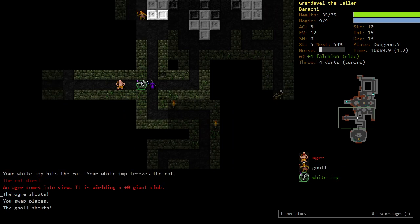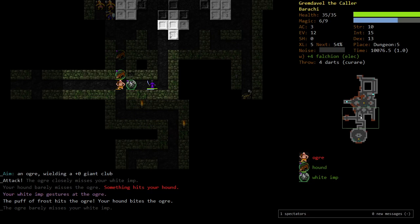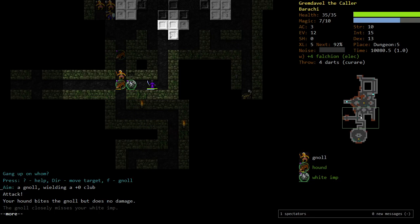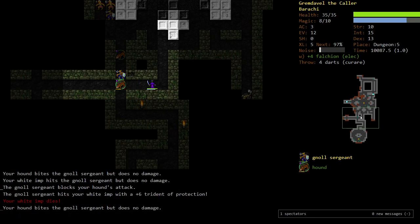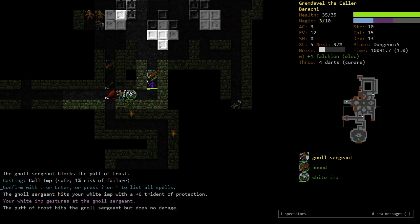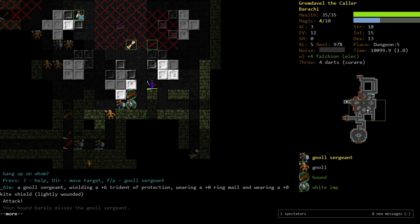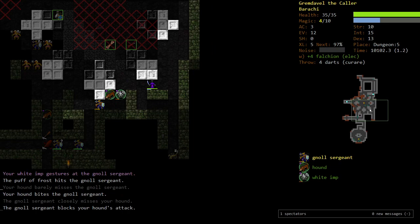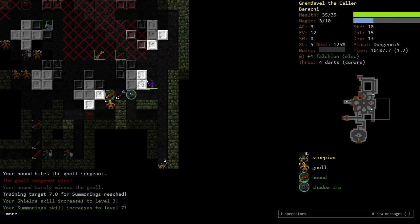That's an ogre — not ready for this either. Got another canine. Kill the ogre, please. Please attack the gnoll sergeant. That gnoll sergeant has a polearm. Please walk away — cast another dog. We killed the sergeant. Summoning seven. Shields at three. We're level six.